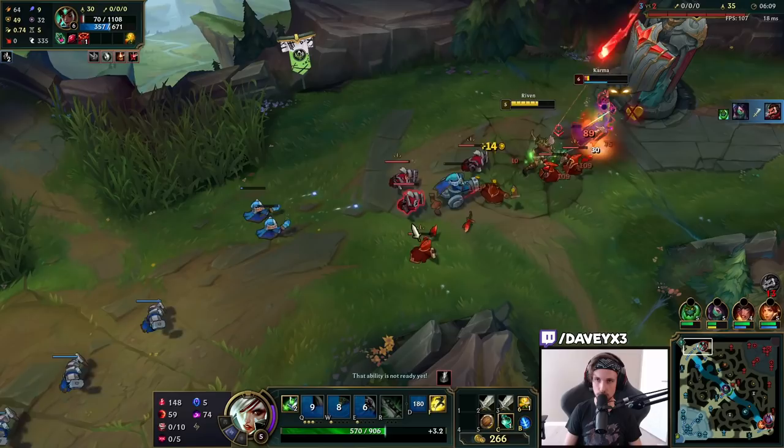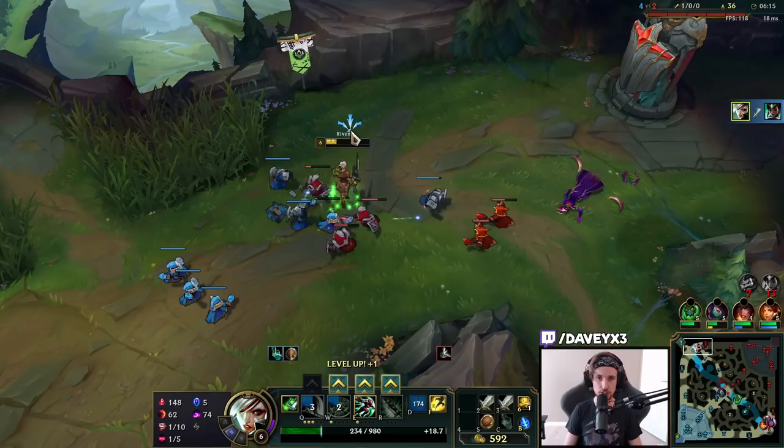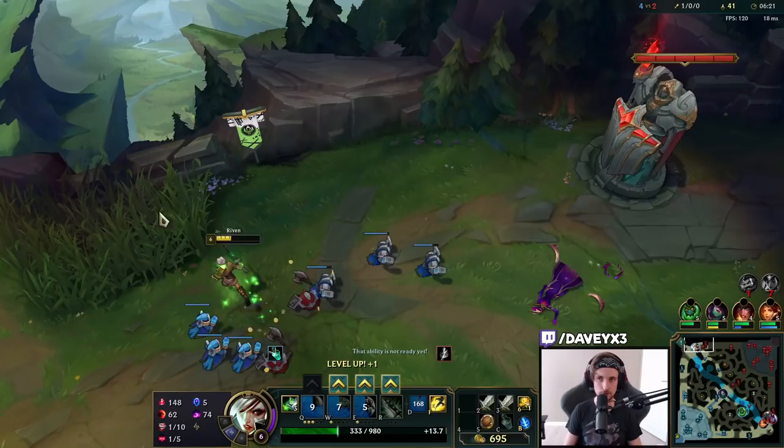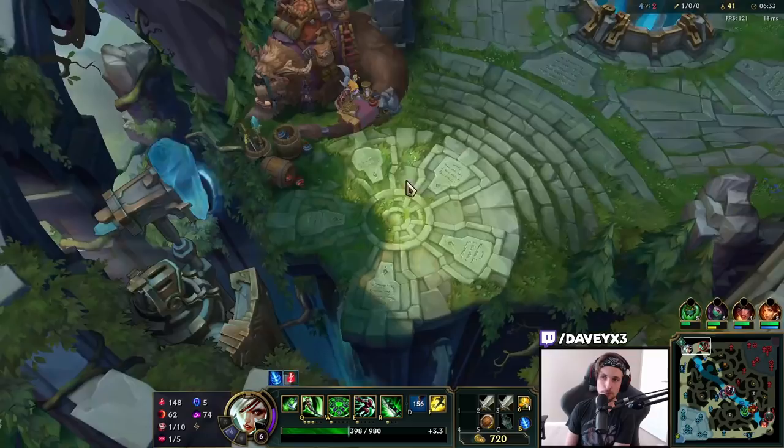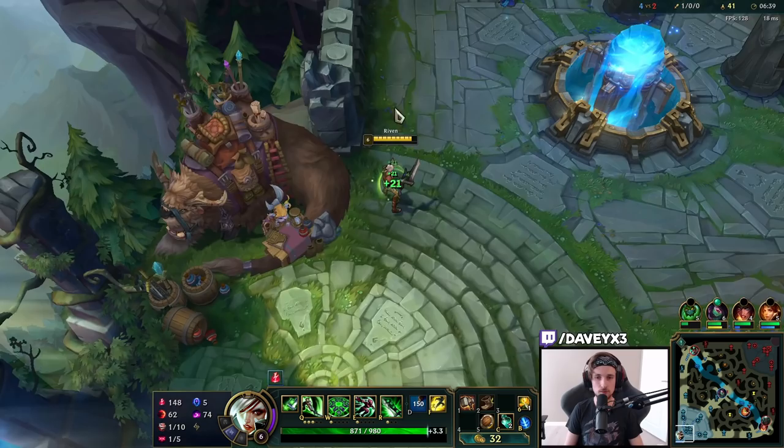She's using that — oh, she's dead! So you see, even against a champion that's basically one of the biggest counters to Riven, you can still kill her. It's just that your trading pattern has to be at unexpected times. Right here, she saw that I was going to go for the cannon, but instead of taking the cannon, I went for the trade — and that actually made me win.